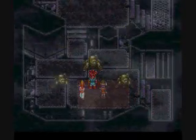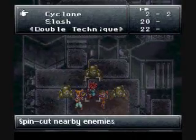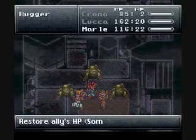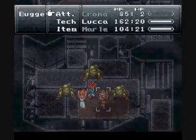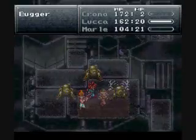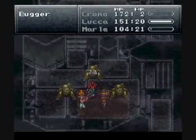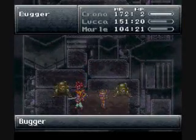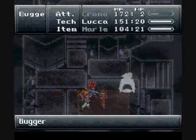And fight more enemies! I can't get enemies that are close together with Cyclone. Chrono's getting pretty close to 100 with his attack - I think a couple of the hits he got on mutants were over 100, so that's pretty cool. These guys are pretty easy - they have about a third the HP of the mutants, and far fewer annoying attacks.